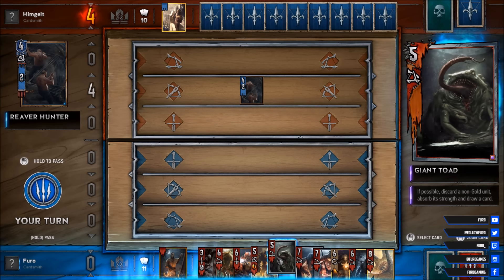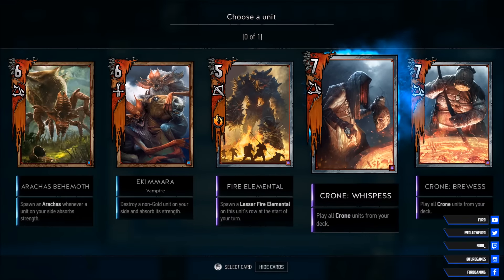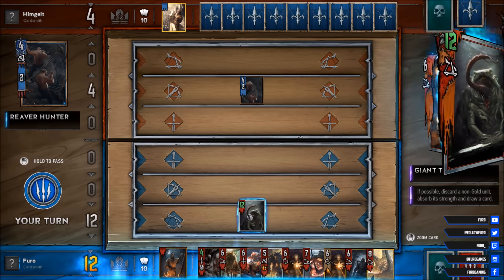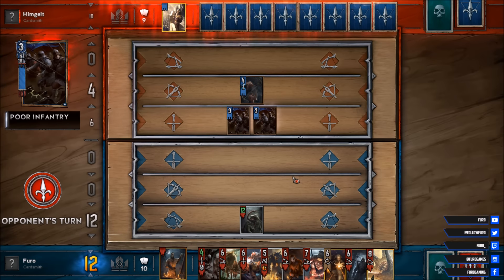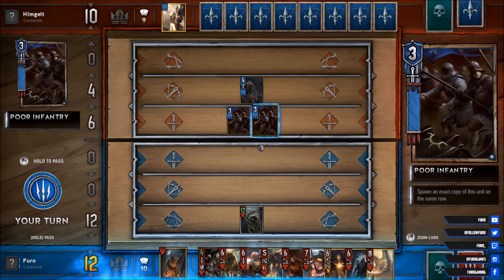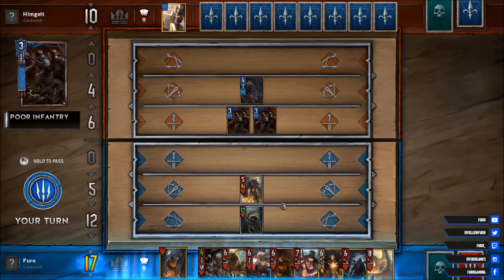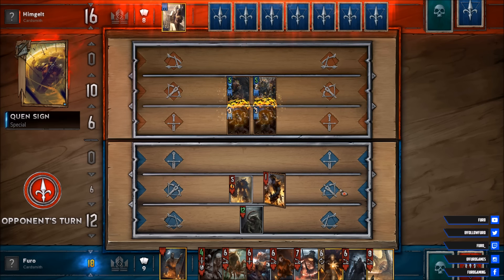We might then draw another card here with the Giant Toad. We will drop one of the Crones, getting rid of these 7 points. So the Giant Toad is to 12, we get the Gaunter here. And of course we will buff the Nekka, which is a decent side effect. So he is playing with the poor infantry — that might be trouble. Go for the Fire Elemental for now, and spawn some lesser Fire Elementals each turn.